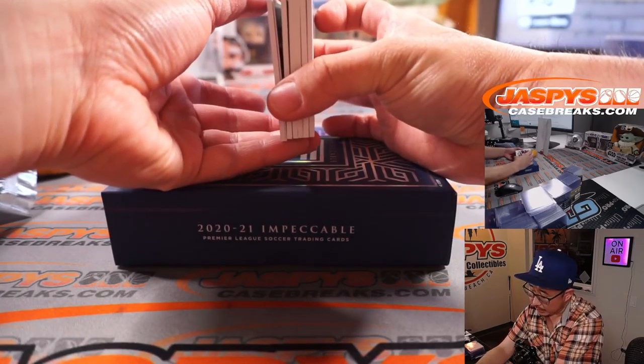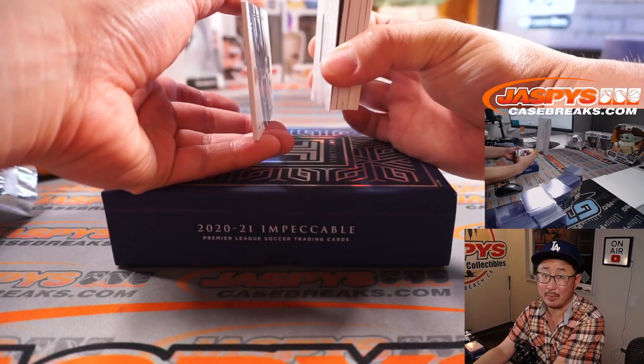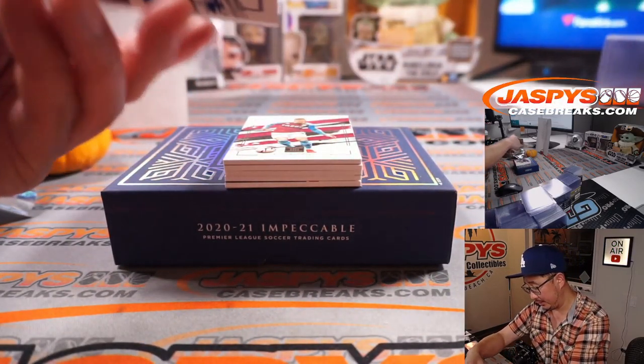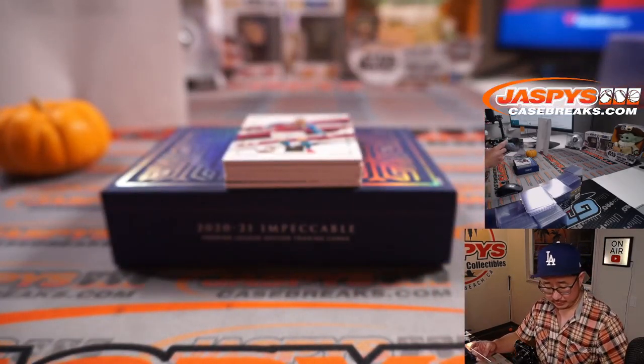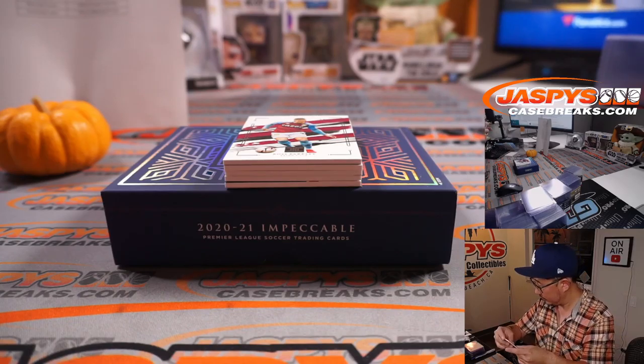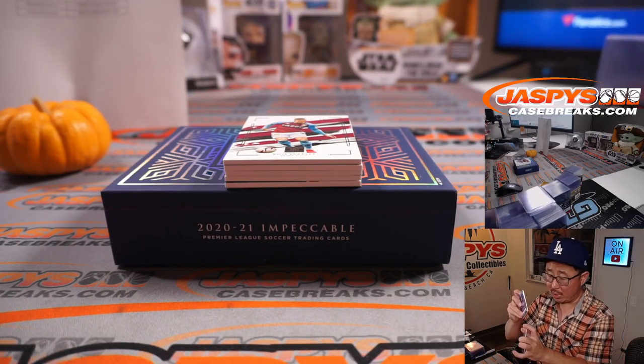This could be a base card on the bottom — oh, there is, and a redemption on the bottom. Interesting. There's nine out of 35, Timo Werner. For Chelsea, that'll be for Robert.